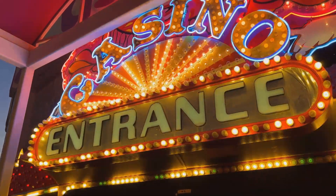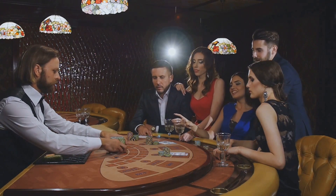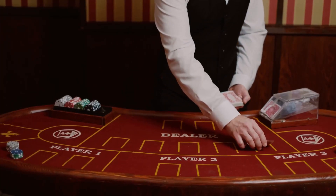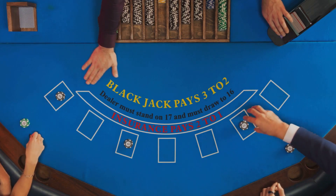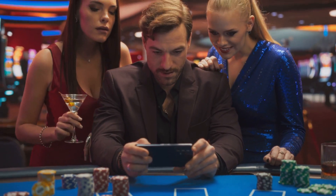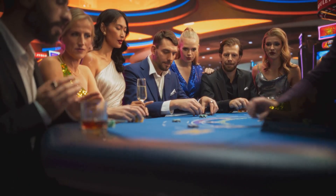Every casino game has a built-in advantage for the house — the house edge. This means that over the long run, the casino is mathematically guaranteed to make a profit. The house edge varies depending on the game. Games like blackjack and video poker tend to have a lower house edge, while games like keno and slot machines usually have a higher one. Be aware of the house edge for any game you play and choose games that give you the best odds. Knowledge is power.